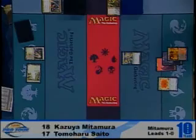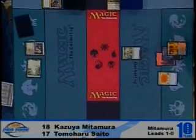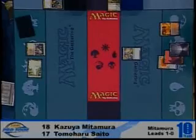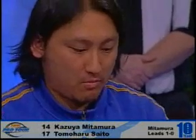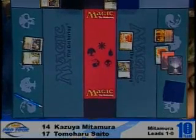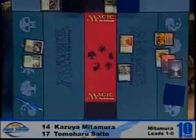Saito brought the Charger in from his sideboard. Nishimura brought in the four Last Gasps from his sideboard, and it looks like he's got a Char in his hand. Sky Knight Legionnaire from Saito crunches over for four — Nishimura takes four, now it's 14 to 17. Hierarch would seem like the card Nishimura wants to see as often as possible for the remainder of this game.